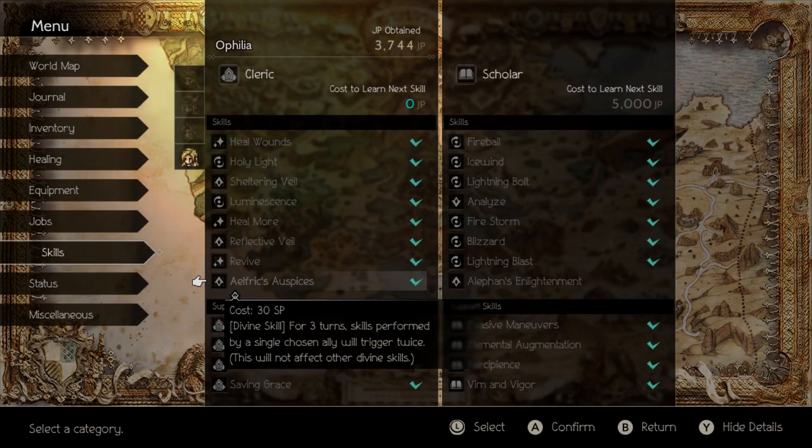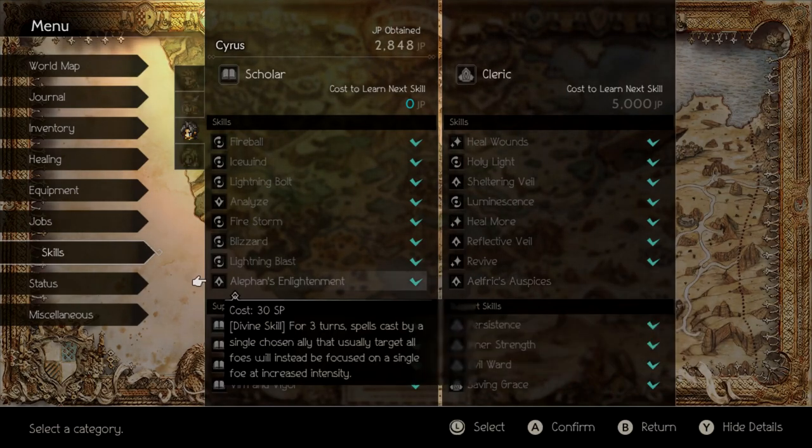Also her Cleric Divine Skill - you really want this. I'd grind for it if you don't have it, it's just that good for this fight. Same thing with Alfin's Enlightenment - if you can get that on Cyrus the better. This one I don't feel is that necessary, but you'll be doing a lot more damage if you have that.